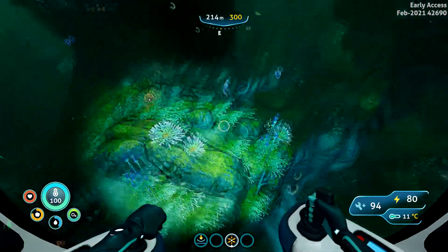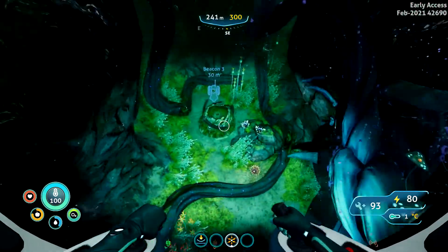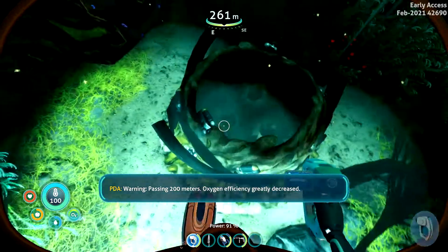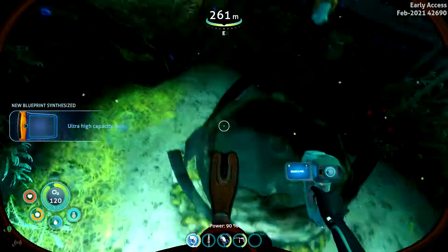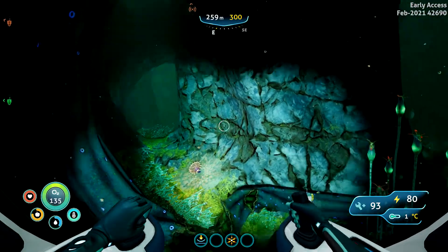Check it out. Right here. Here's my last one. Bam. There's the fragment for your ultra high capacity. Bam. I do not — as you can tell — I do not actually have the rebreather. I have not found the damn thing yet.